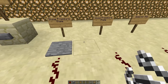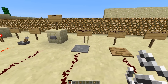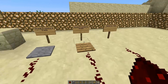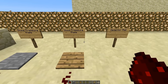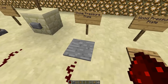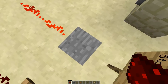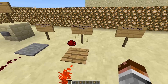Next are stone and wooden pressure plates, and there is a difference between them. A wooden pressure plate can be activated by players and items. A stone pressure plate, on the other hand, can only be activated by mobs and players — items placed on it won't activate it.